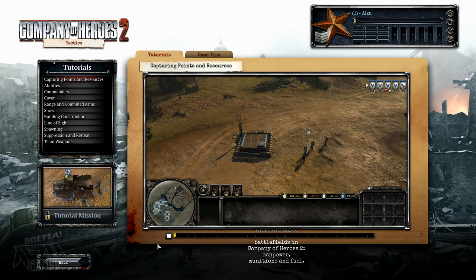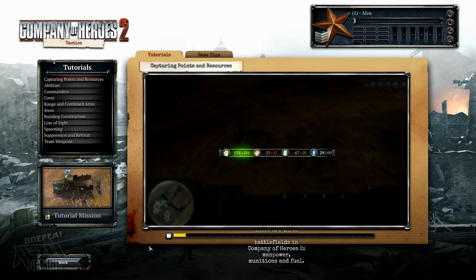There are three resources on the battlefields in Company of Heroes 2: manpower, munitions, and fuel. Bigger armies take more manpower to field, while smaller armies take less. As your army gets larger, your manpower rate slows due to upkeep.